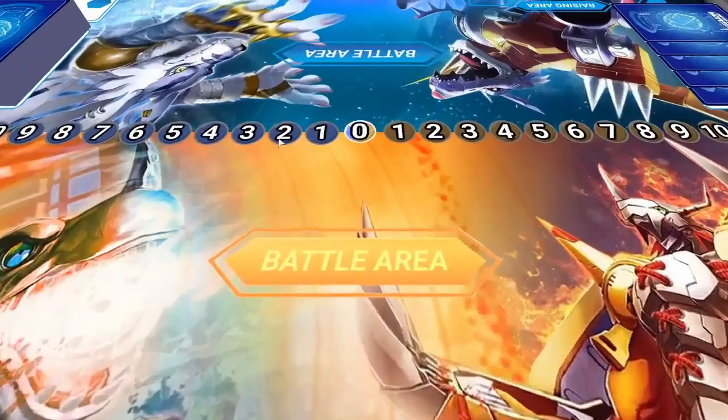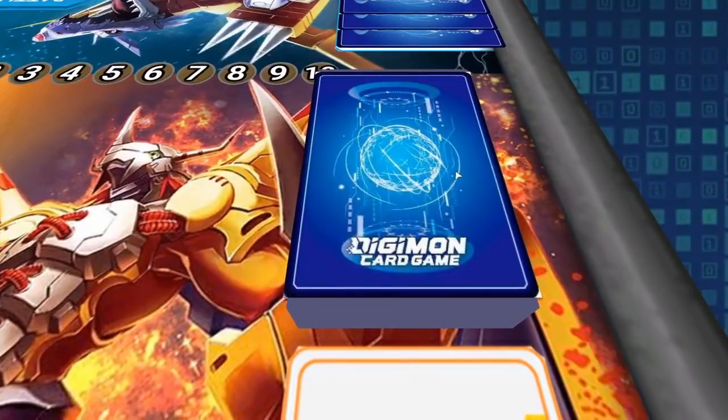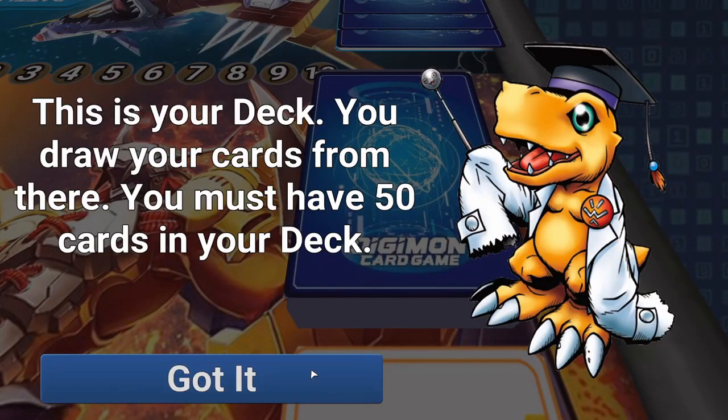There are security effects, and they have unique effects that only take place when they're in a security stack. When they're triggered, you follow the steps and you keep going. This is your battle area, and this is our memory gauge. The game starts at zero. There are 50 cards in a deck — no more, no less, exactly 50.